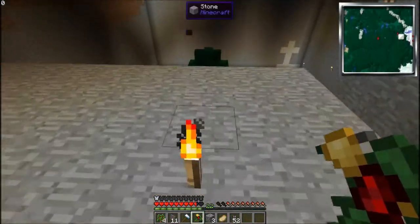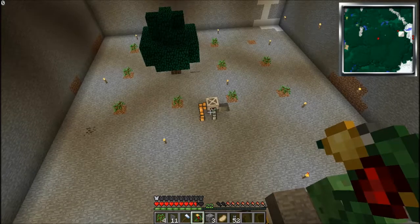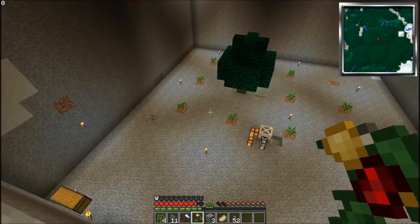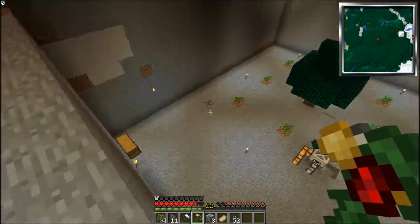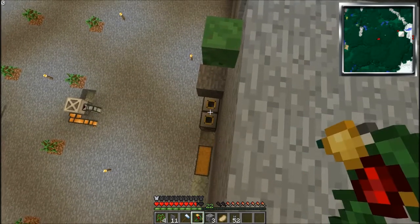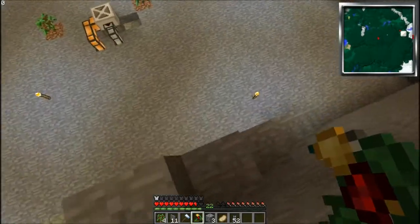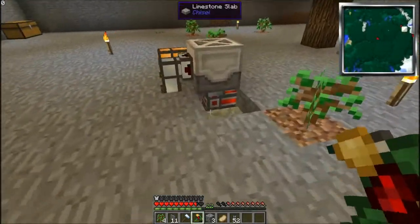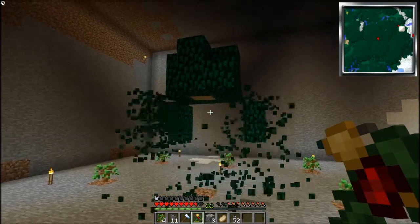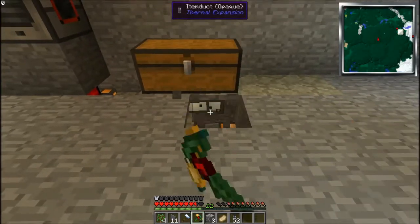All right guys, we are back and ready to show you the entire build. I ended up moving the harvester, steam dynamo, and all that fun stuff to the middle. I wanted the trees in the back half to take up less room, and I kept the power system over here. I also put an induction smelter and a pulverizer over here in case I want to do something with that. Let's head down there — we already got one tree grown, look at it go!